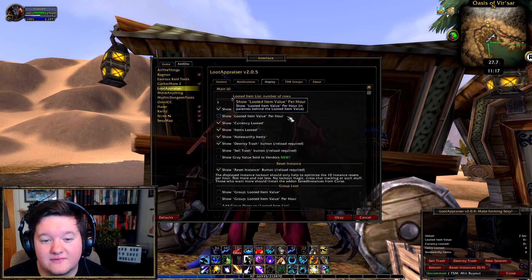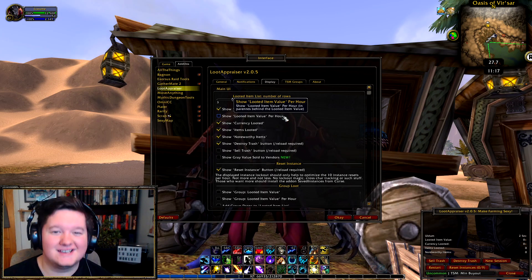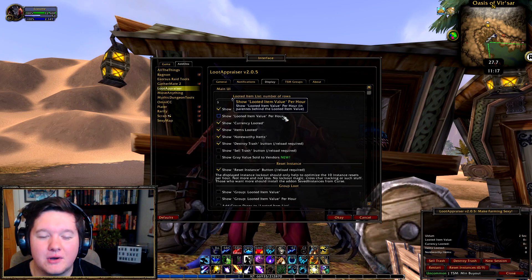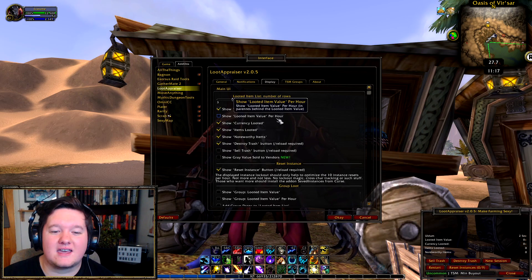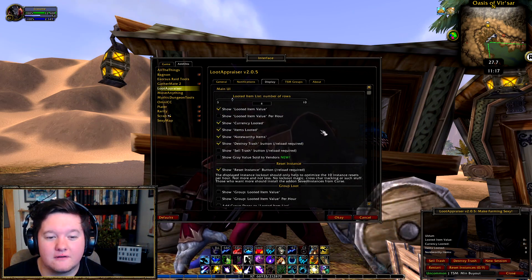Show looted item value per hour — I often find when you have this enabled it gives you false interpretations of exactly how much gold you're making per hour, so I leave that ticked off.